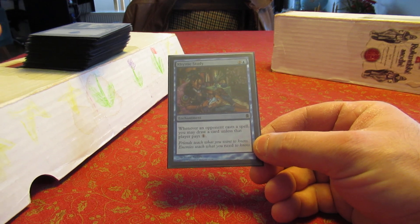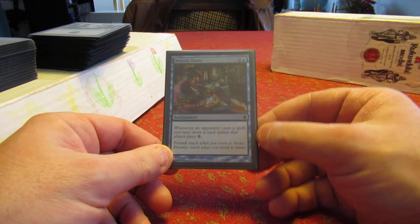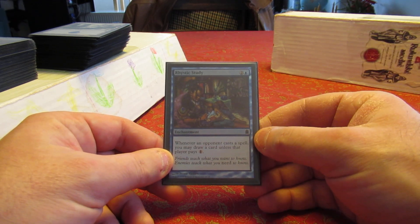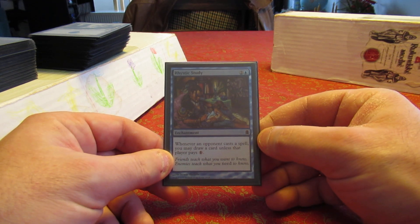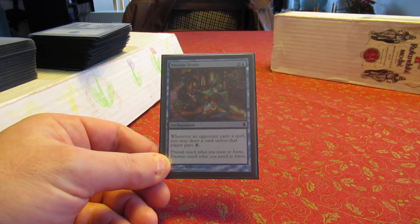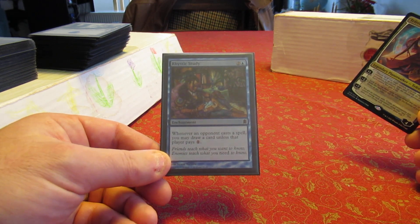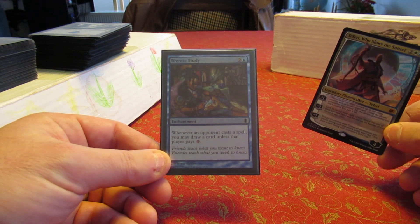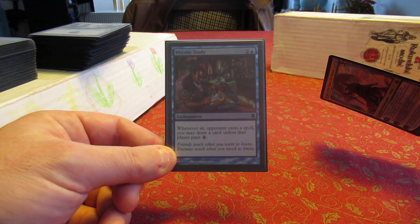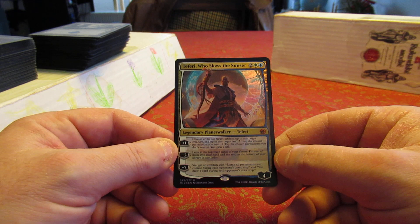It doesn't go in Shroom, doesn't go in Rafiq enchantress because there are better enchantments to play there. Doesn't go in NMR because there's already a lot of card draw and it's not a creature - NMR has minimal creatures. Edric doesn't need it because every time I hit somebody with creatures I'm drawing four more cards than this would ever give me. But in Brigo this should be good - two colors, one blue, whenever an opponent casts a spell they either tax themselves for one or I get to draw a card.